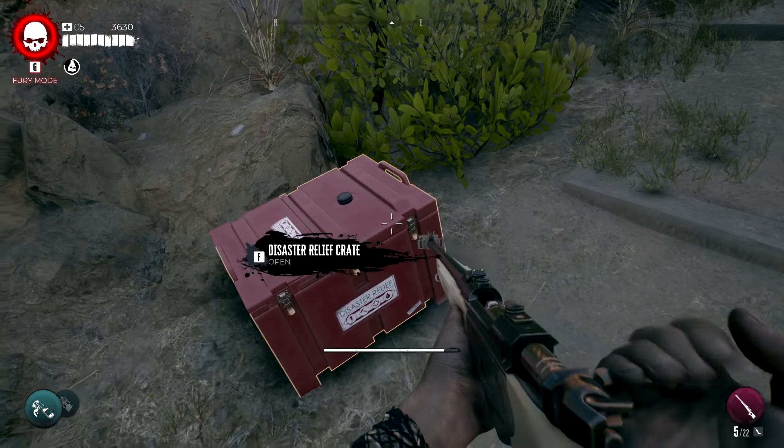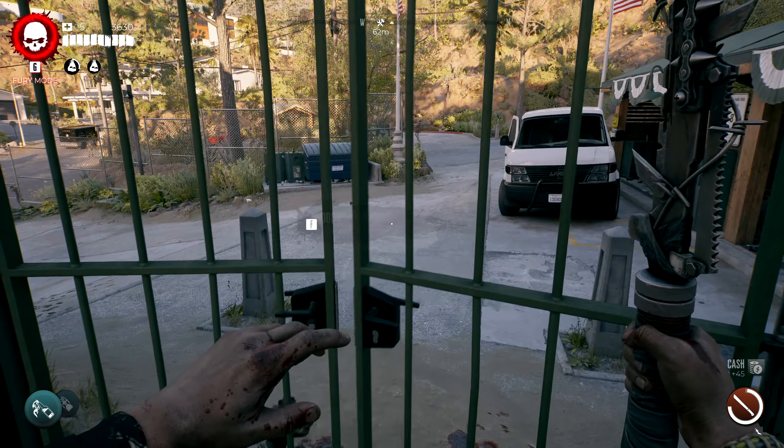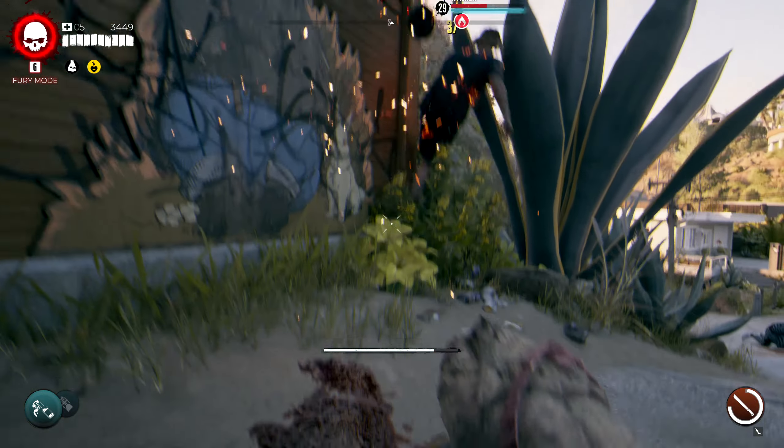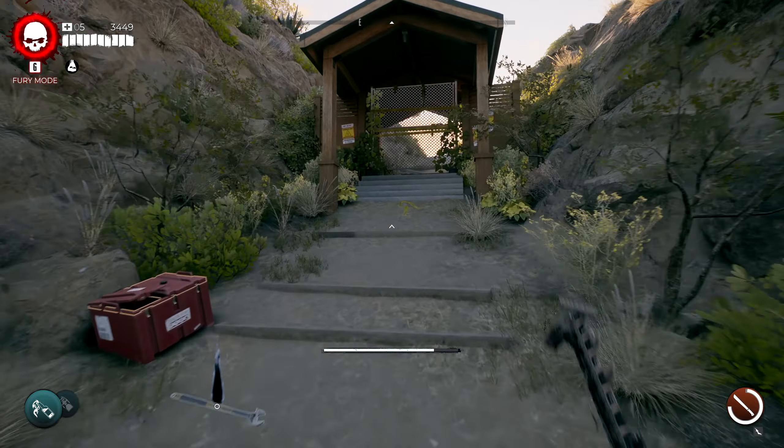We're actually safe here now before we open the door, so I'm just gonna kill these zombies and we're gonna try and see what happens when we go up there, because I haven't been back here yet. So we're gonna open the gate — nothing happened, it just opened. Let's kill this guy and let's go up here.